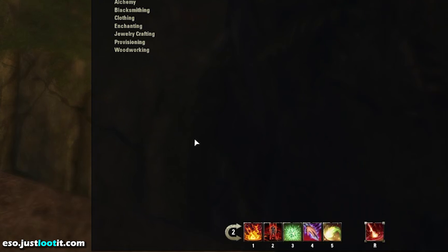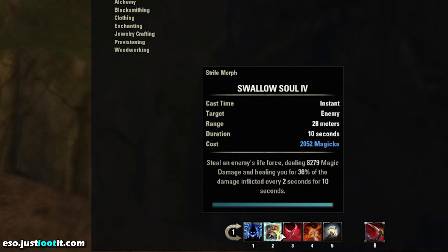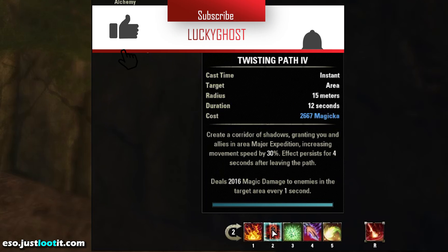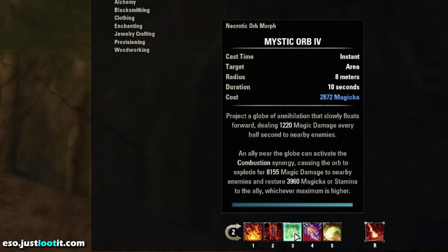Let's talk about the back bar. The front bar is our single target offensive where we're just really trying to dish out that spammable damage — we've got all those single target abilities like Swallow Soul and Impale. On the back bar, we've got all of our DoTs and AoE abilities. It's Unstable Wall of Fire, which is proccing our enchant on our Inferno Staff, our Maelstrom Inferno Staff. We've got Twisting Path, which is another large AoE ability that's also going to give us major expedition if we don't already have it from Channeled Acceleration. And we've got Mystic Orb, which is further giving us some AoE damage.